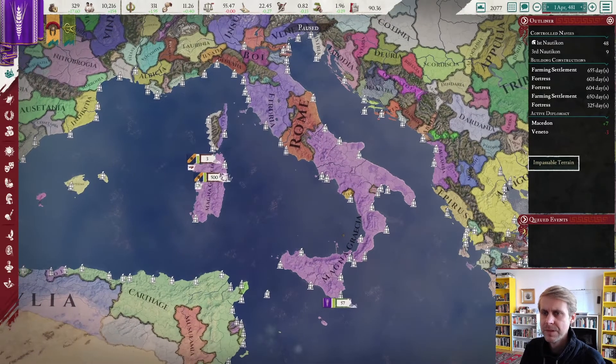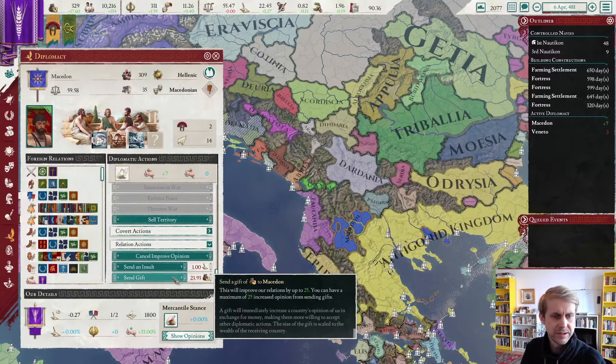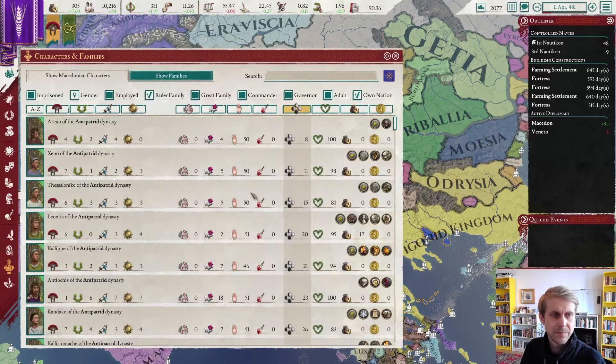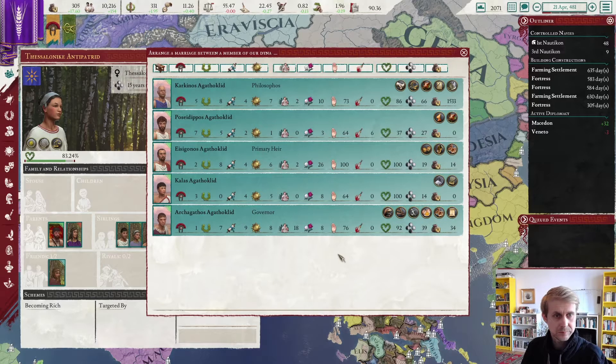We've got a farming settlement there already. Let's check who has the most slaves at the moment — this one. We'll get the farming settlement up there first, then the next one up here. Still plenty of money — we don't want to spend a lot more at the moment because we'll need money to make a legion. We are at plus seven for Mastodon — let's go over there and send them a little gift.